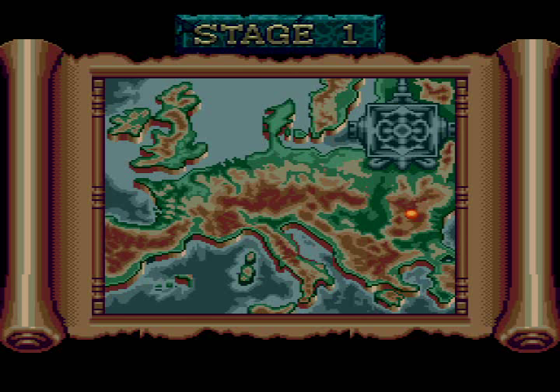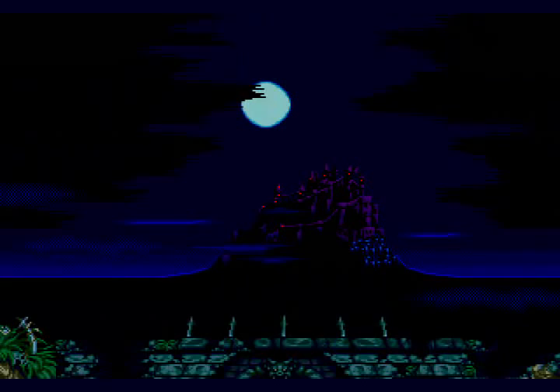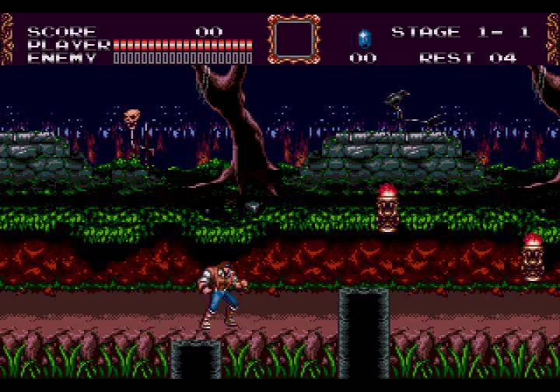Alrighty then. What do we got going on here? Ruins of the Castle Dracula, Romania. So John Morris here is ready. I'm kinda like in Castlevania IV, even though that was Simon Belmont, but whatever. Stage 1 — let's do this. I think that powered up my whip. Getting used to the controls here. You can do some pretty cool stuff with the whip.